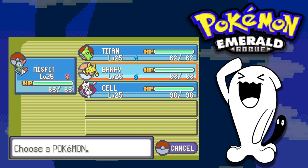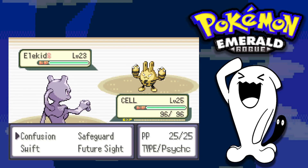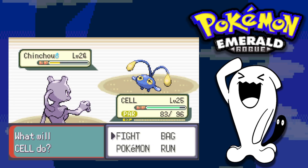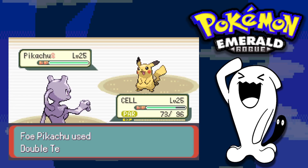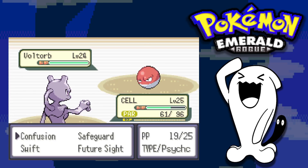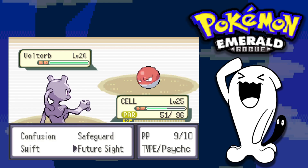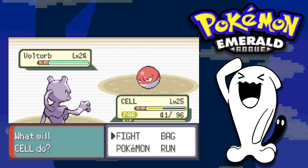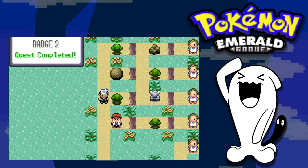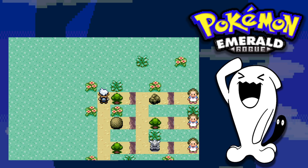Watson leads with an Elekid while we lead with Mewtwo. Two Confusions take down the Elekid, though we get paralyzed. Chinchou comes out and confuses us, but we take it down easily. Pikachu goes down after a bit of confusion. Voltorb is next — I'm afraid of Self-Destruct so I use Future Sight for future damage, then Confusion. I get paralyzed but it uses Electro Ball, leaving me at 30 HP. Future Sight takes down the Voltorb, defeating Watson and earning our second gym badge.